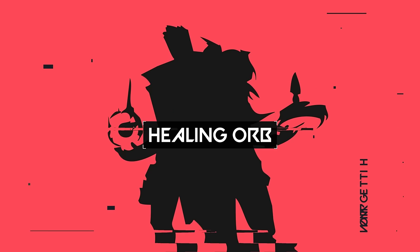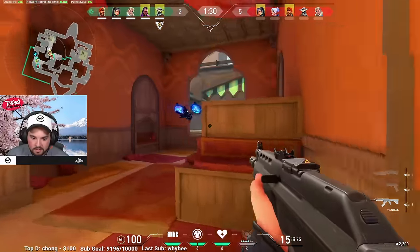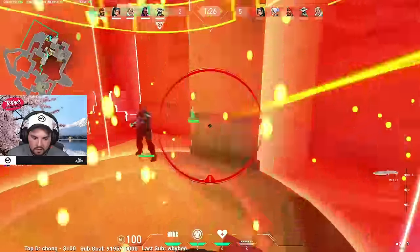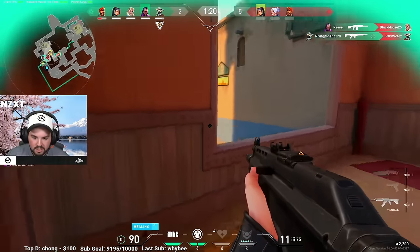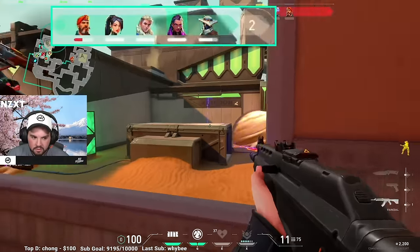Next is Sage's signature ability, healing orb. A left-click will heal one of your teammates and a right-click will heal yourself. What makes this ability complex is having good awareness of your health and your teammates' health at all times. When you see that your teammate has gone into a fight and won it, you may want to check the players' health on the top of the screen to see if they took a lot of damage.